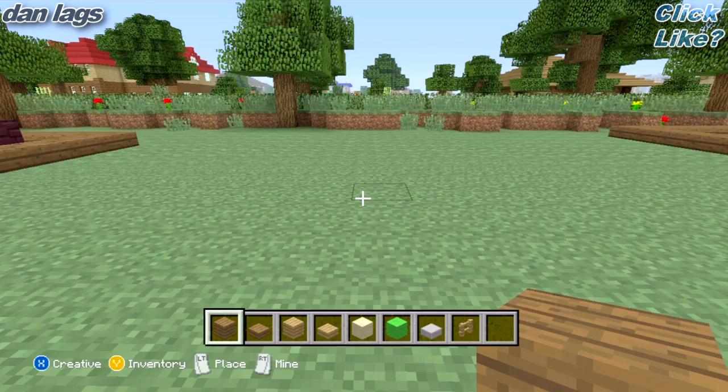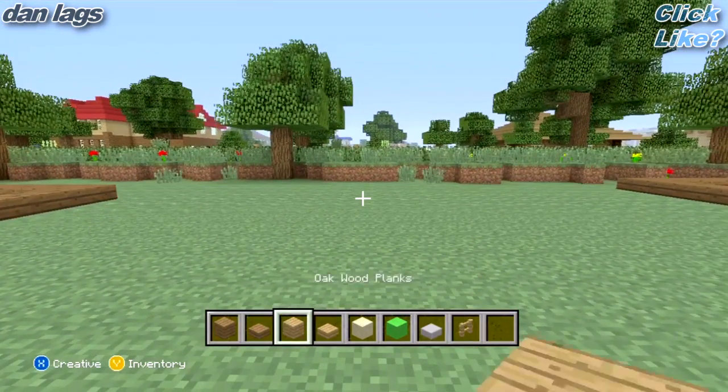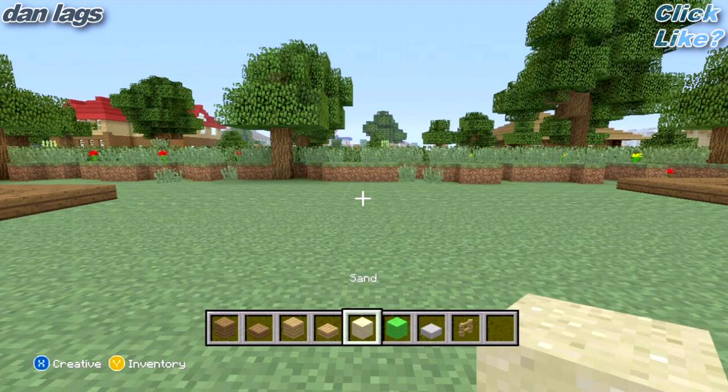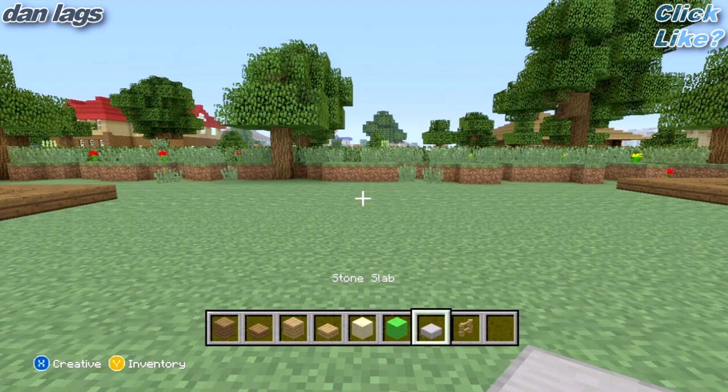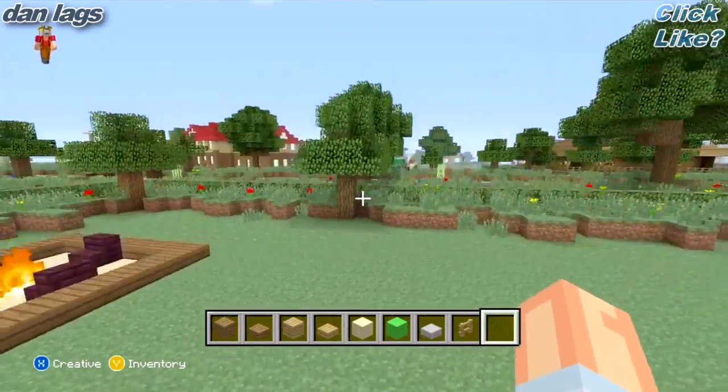Okay guys, we're ready to start. So the materials you're going to need are spruce wood planks, spruce wood slabs, oak wood planks, oak wood slabs, sand, lime wool, stone slabs, and some fences. You can get all this stuff in creative like I am.